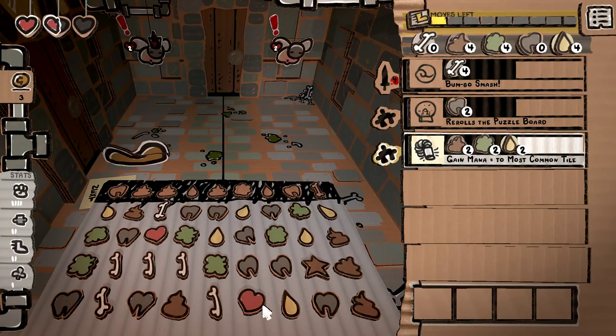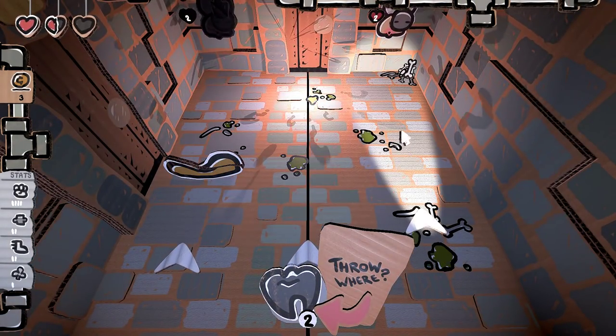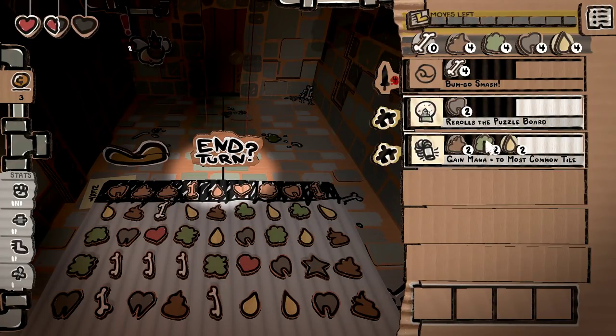Gain mana equal to most common. If we do this... because I kind of want to get bones here. Why not? Is it the most common? Counting — seven versus six. Oh god. Not good enough. We can do this twice to see if anything just connects. That's actually great — now something else should be the highest mana.